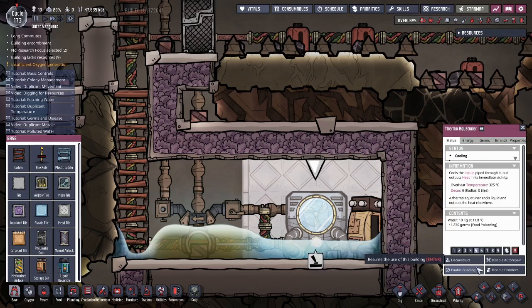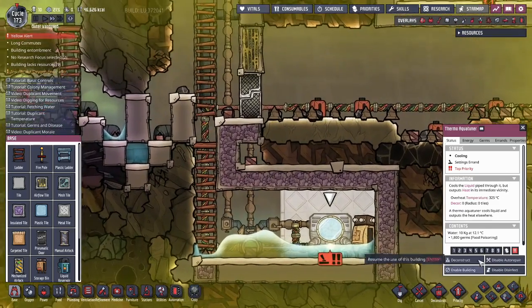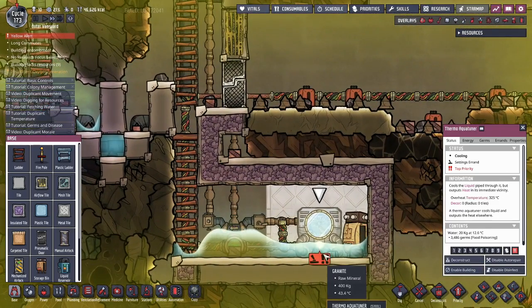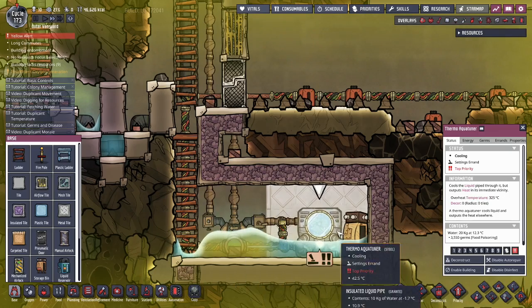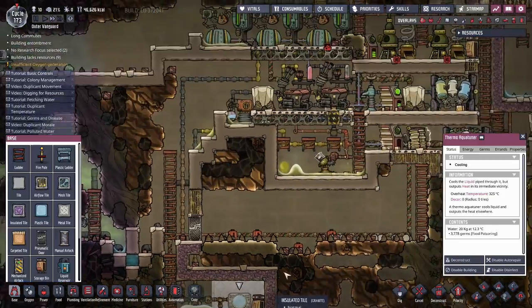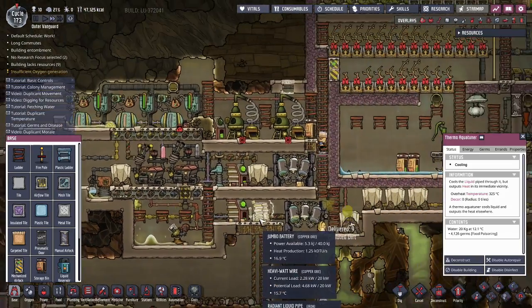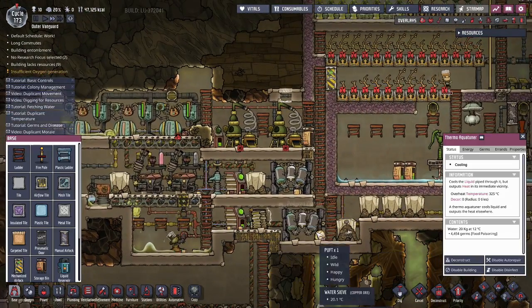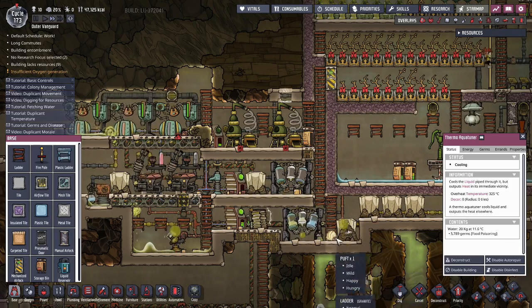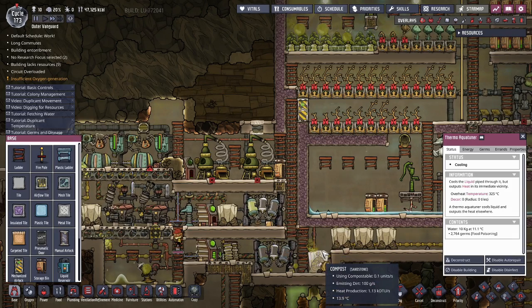Disable building — actually, let's not, for now. Just leave it. The wires have been deconstructed — good. We're producing polluted dirt, that's nice. Just to increase the portion of dirt.